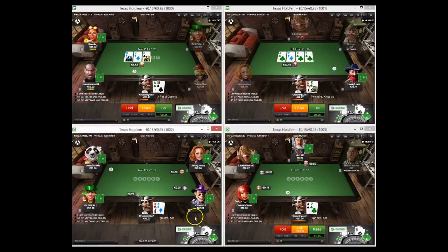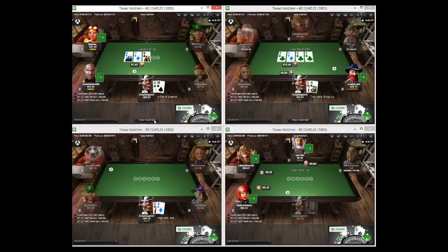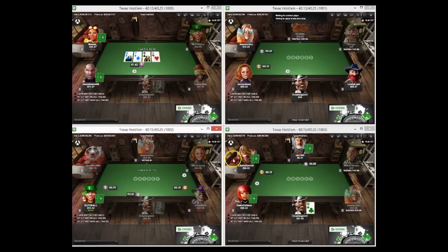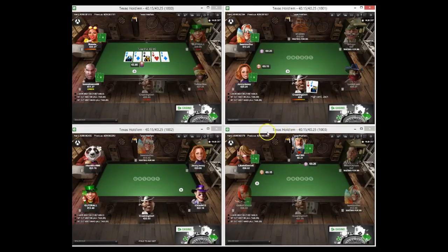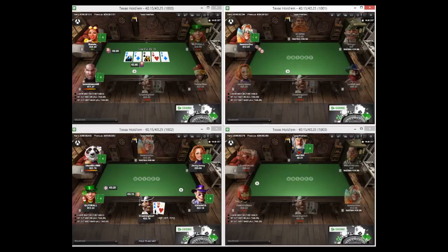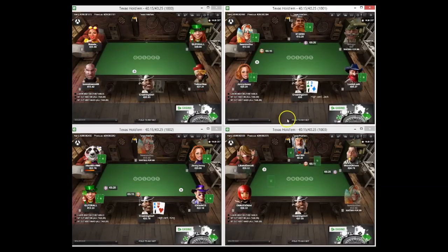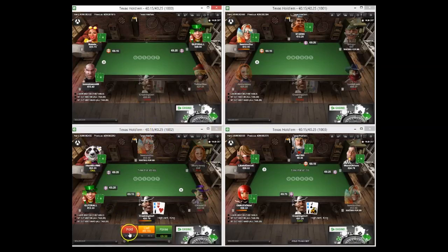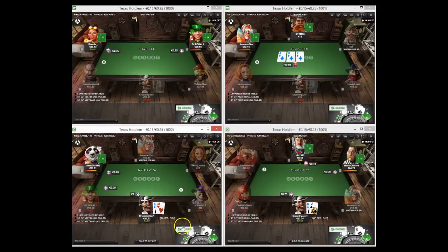Pretty wet board here so just going to pump some money in. With my kings - not an ideal turn card - but with what's in the pot I think I'm going to go for a bet-call line, trying to get value off some worse pocket pairs and one-pair type hands. He jams it - we make the flush which hurts. I don't know why he jammed when he's got a full house in position - pretty bad play because if I'm bluffing or have like the bare ace of clubs, he's probably just going to get a lot of folds. I'd probably just mark him as a weaker player.